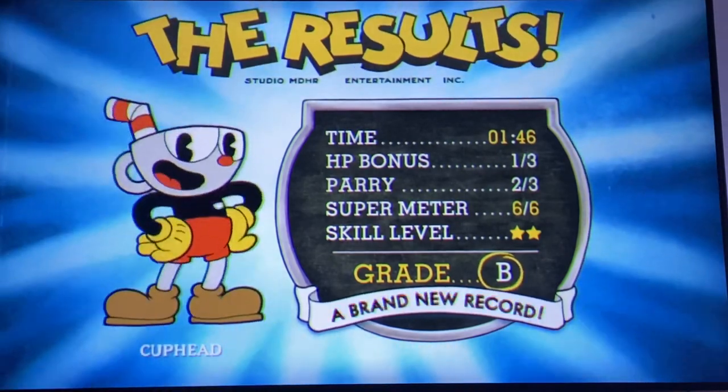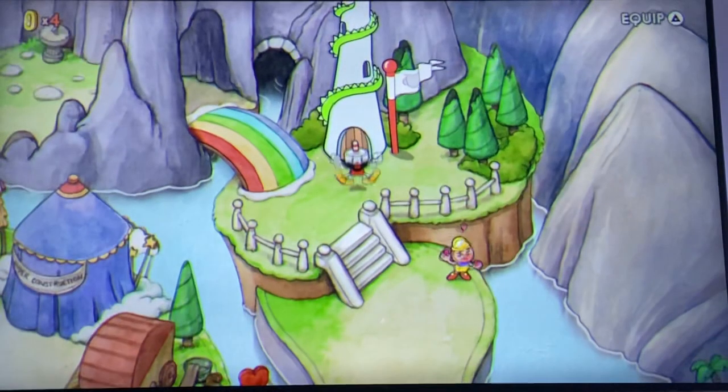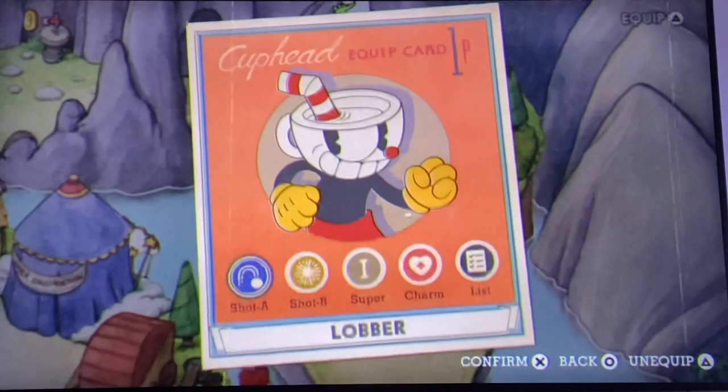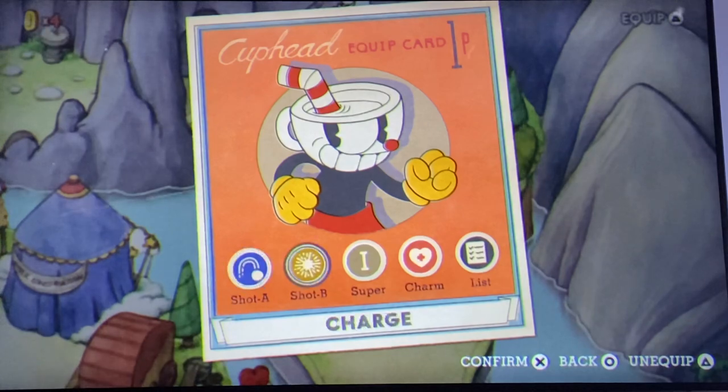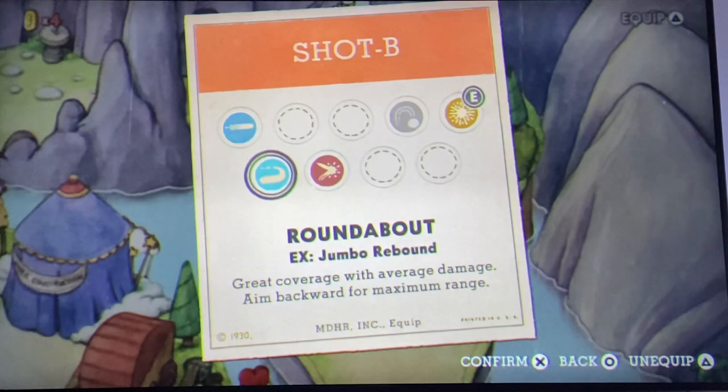There you go guys. Now remember, use these types of weapons: the charm extra hit point, Super Art One, the Charge Shot, and the Lobber shot — that's all you need. But if you don't have the Charge Shot, use Roundabout. If you don't have Roundabout, I'm sorry my friend, I don't know.